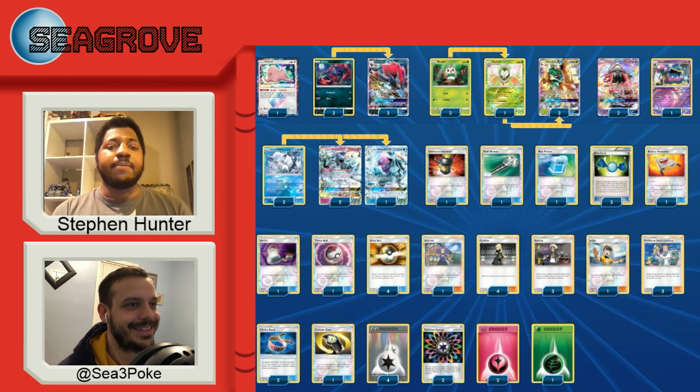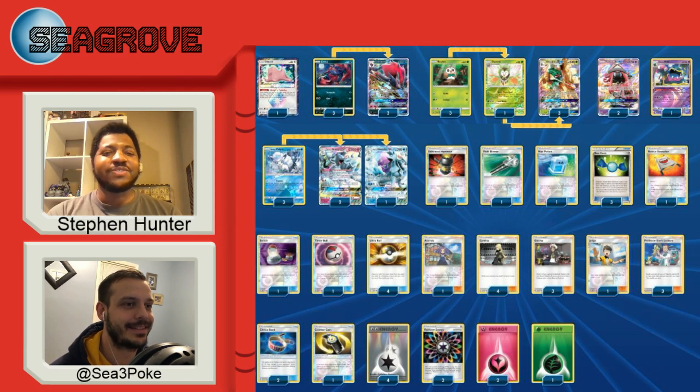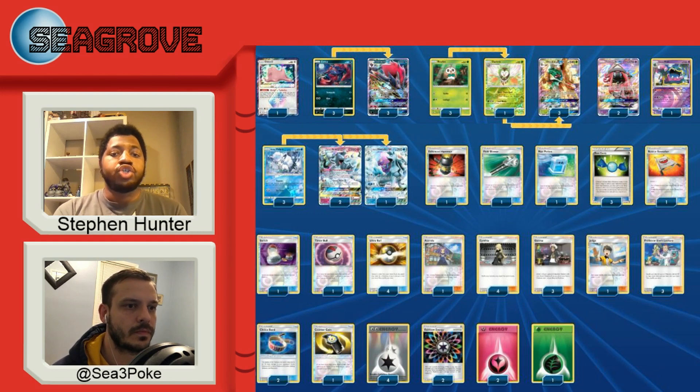I may also add a Skate Rope instead of a Switch. The Switch was in there primarily because someone would be trying to take down the Muk — stall decks most likely — and they can't one-shot Muk, so my plan was to use Switch to get Muk out of the active and put an attacker in to start attacking, since that's usually where the energy will be.